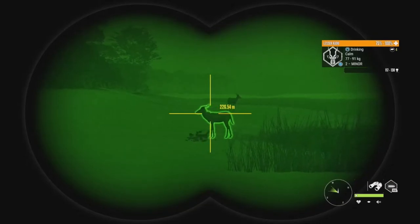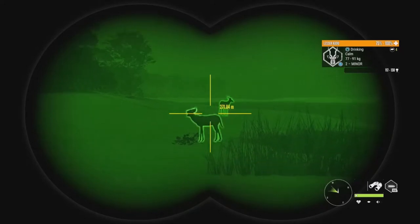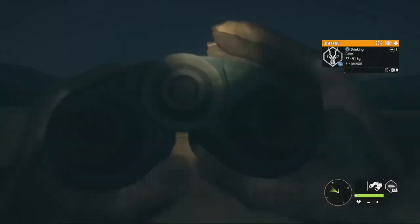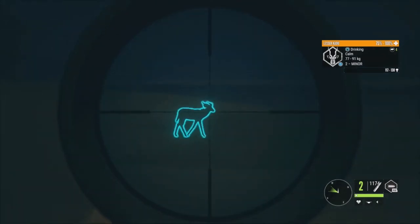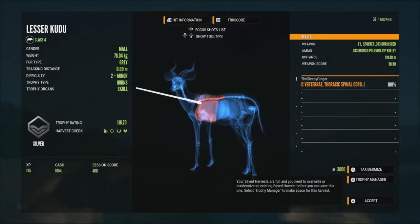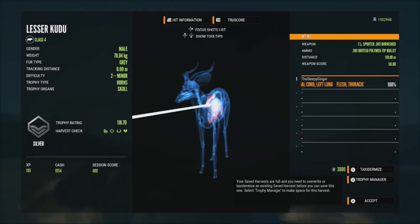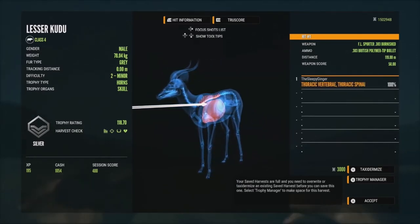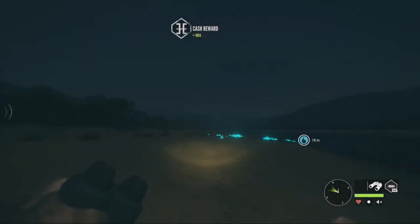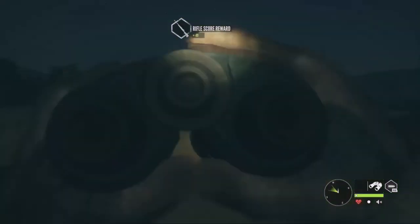We have a level 2 right here at 117 to 130, and then a level 3 behind him at 119 to 132. Going to take both these guys down. Two shots left so should be good enough to get both of them. He's going to turn and we'll go for a frontal shot — that's going to drop him. Then we'll go ahead and get this level 3 as well — dropped him too. Here's the level 2: 118.70, got him in the thoracic spinal cord and left lung. Pretty good shot — a little high, almost didn't get the lung there, but still managed. A 118.70 silver level 2 lesser Kudu. And the level 3 is 129.70, got him in the left lung and right lung — really good shot.